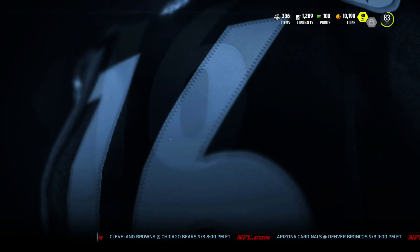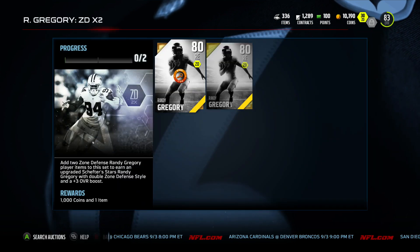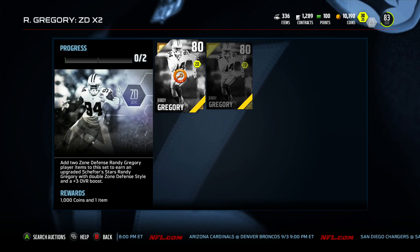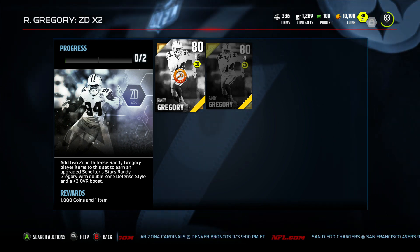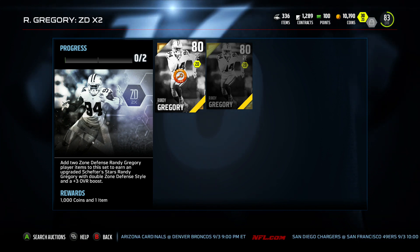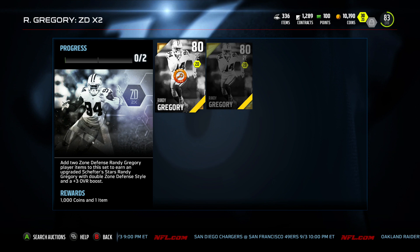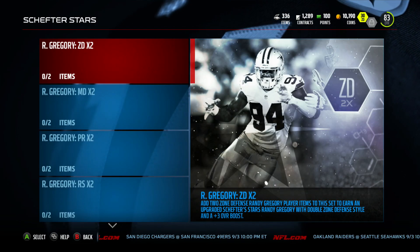There's a new set available called the Schefter Stars - there are 10 sets and we got Randy Gregory here. Let's go into the set and see what we have to do. You need to add two zone defense Randy Gregory player items to this set to earn an upgraded Schefter Stars Randy Gregory with a double zone defense style, and it's a plus three overall boost. That would bring him to 83 overall, and you get a thousand coins and the player.